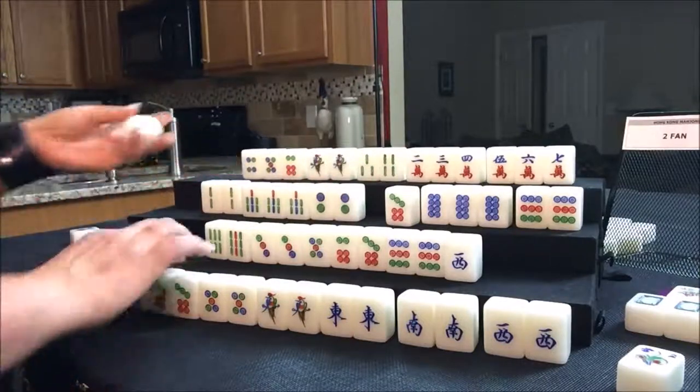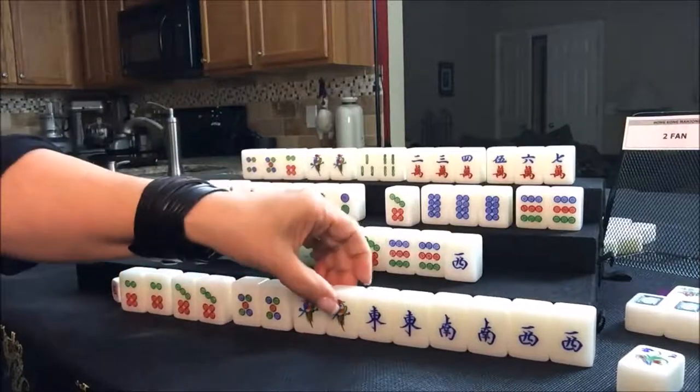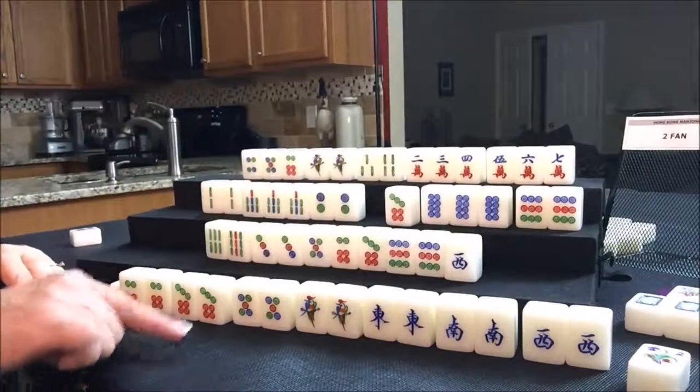Six dot — that's Mahjong for east! With seven pair — a four fawn hand. East won with seven pair.